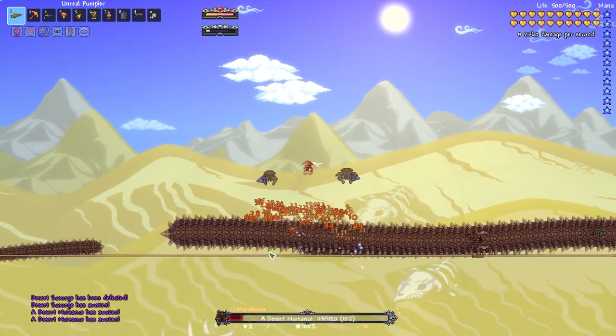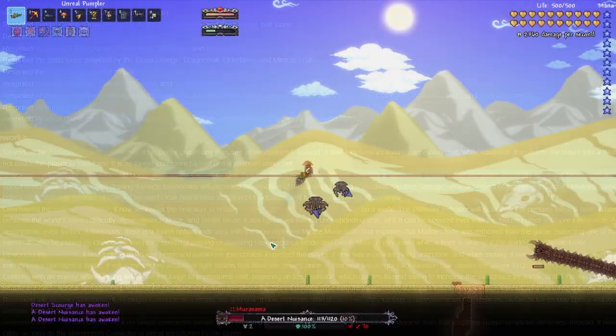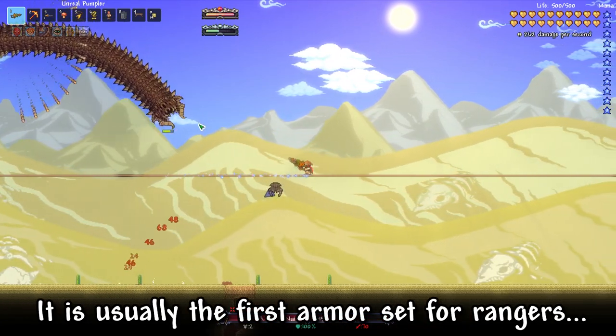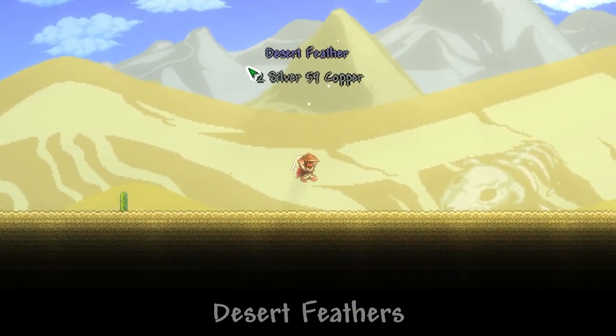What if I told you you could pretty much skip pre-hard mode with Ranger using this broken loadout? The Desert Prowler armor got a rework in the latest Calamity update. It is usually the first armor set for Rangers in a Calamity playthrough, and requires some pretty basic ingredients, like Desert Feathers from Vultures and some Silk.